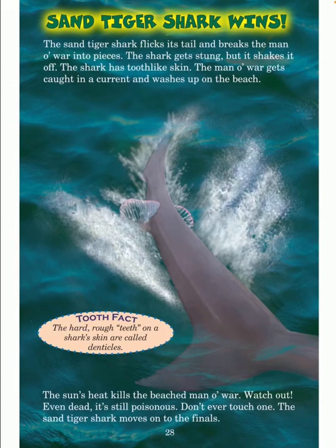Sand tiger shark wins. The sand tiger shark flicks its tail and breaks the man o' war into pieces. The shark gets stung but shakes it off — the shark has tooth-like skin. The man o' war gets caught in the current and washes up on the beach, where the sun's heat kills it. Watch out — even dead, it's still poisonous. Don't ever touch one. The sand tiger shark moves on to the finals.